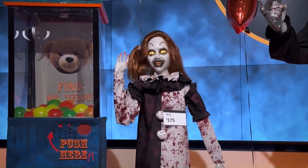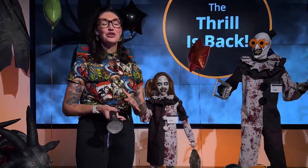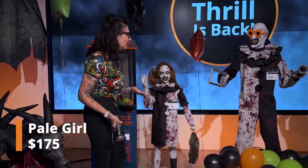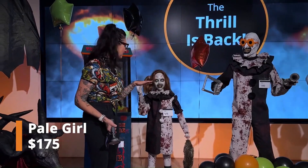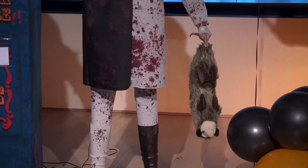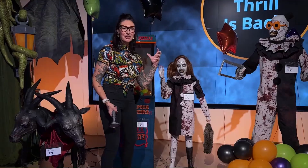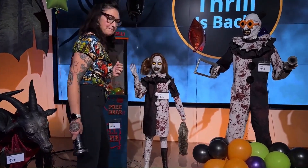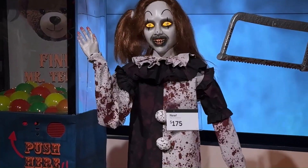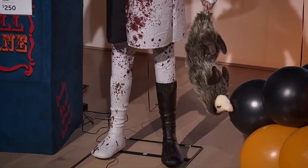Next we have the two Terrifier props. I've never seen the movie, but these are two licensed props — you have Art the Clown himself and then the little girl character. Prices are $175 and $250. For the animation I'd say it's worth it, and being licensed props means there's a slight premium. The rat in her hand is a nice touch — they could have added some blood on it, but the animation is pretty good. I like how she rocks the rat around, moves her head side to side, and the gore is just absolutely insane.